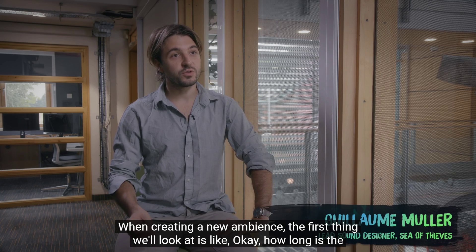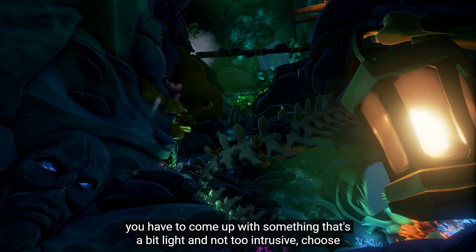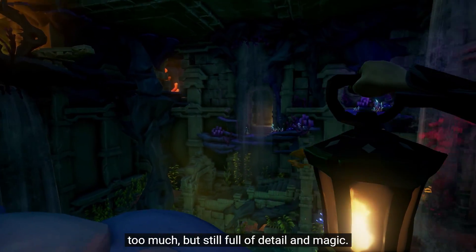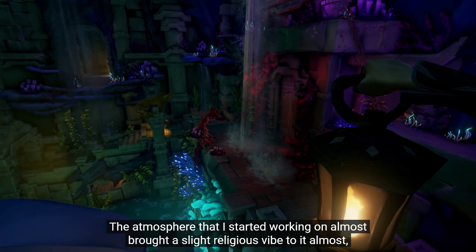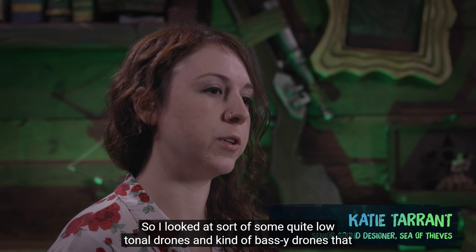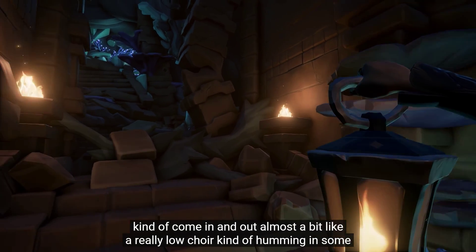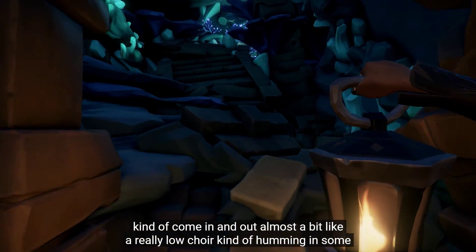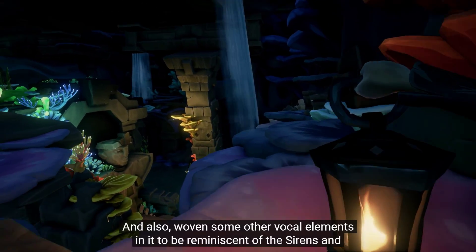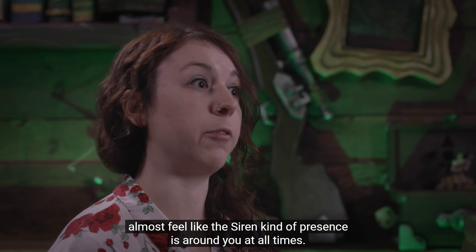When creating new ambience, the first thing we look at is how long the player is supposed to stay. For the Sunken Kingdom it has to be light and not too obnoxious — something that doesn't bring itself to your attention too much but is still full of detail and magic. The atmosphere almost brought a slight religious vibe, like stepping into a temple. I used low tonal drones and bassy drones that come in and out — almost like a really low choir humming — and wove in vocal elements reminiscent of the sirens, so their presence feels around you at all times.